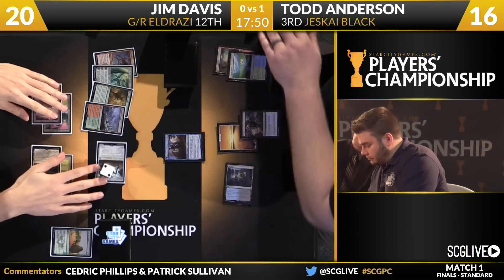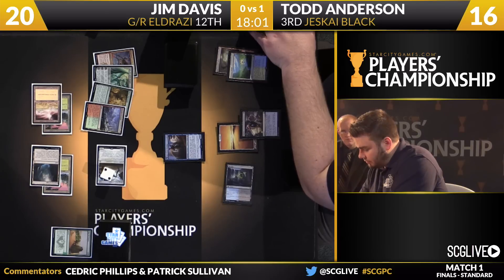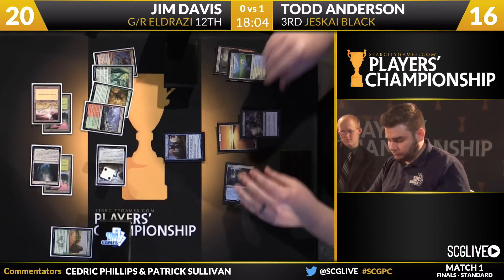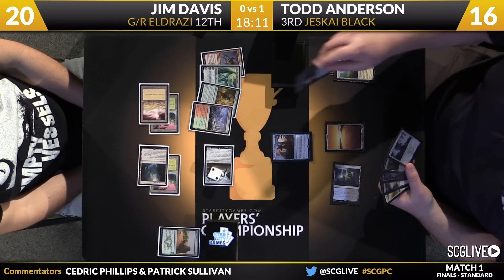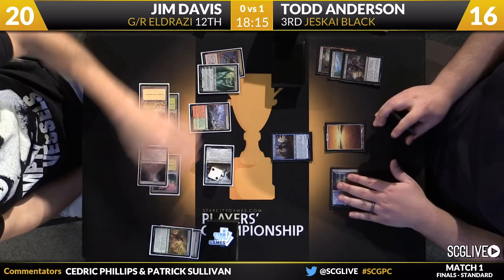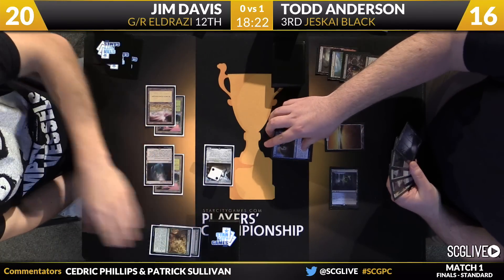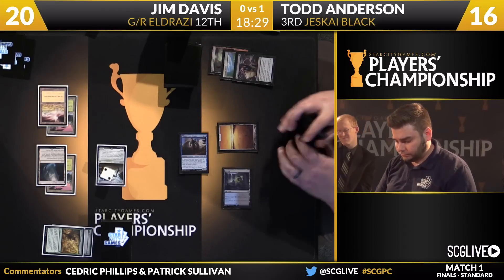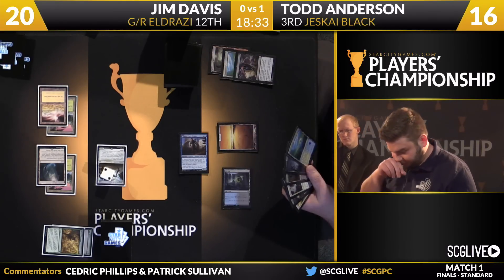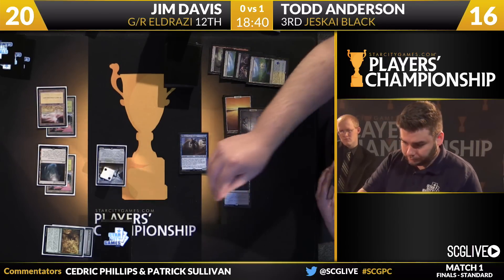Here comes Duress — it was Nissa's Pilgrimage, not Explosive Vegetation, but still good all the same. Taking Ramp Spells away from this deck makes it very difficult for it to win. Ugin and Dragonlord of Tarka are in hand as well — those would be the payoffs. This is another hand that risks turning into a dead end for Davis. If the Ramp Spell is taken, he's waiting a long time to find something to do. There goes Nissa's Pilgrimage. He'll have to topdeck some Ramp Spells or lands now. Todd's got a brutal follow-up: he can play Soul Fire Grandmaster this turn, then untap, play Monastery Mentor and Duress, taking Ugin out of the hand, leaving Jim with Dragonlord of Tarka and only five lands.